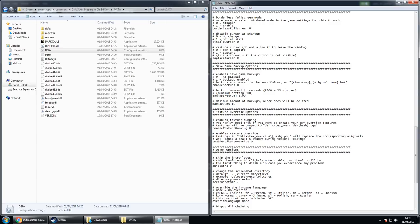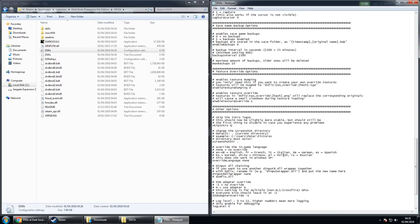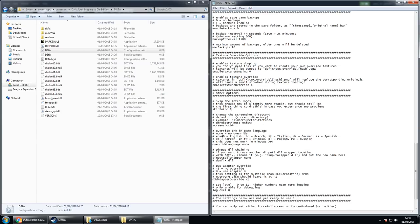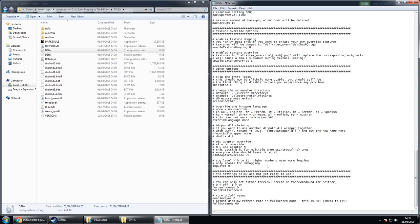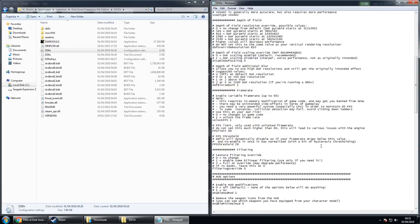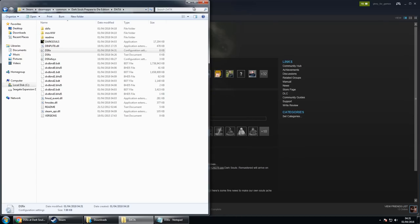For texture override options: texture dumping doesn't matter — keep that at 0 unless you want to make your own textures. Enable texture override and set that to 1. For other options: skip intro — you definitely want that. You can also change the screenshot directory and override the in-game language. The rest of the options I genuinely don't know what they do, but it doesn't matter for the scope of this video. Once you're done, go to the top and click Save. Congratulations, you've installed DSFix.